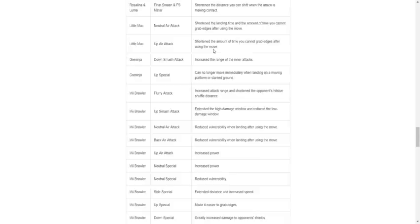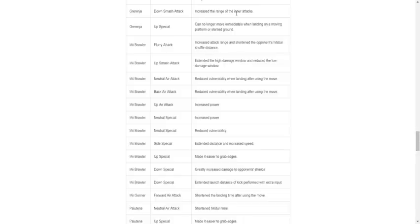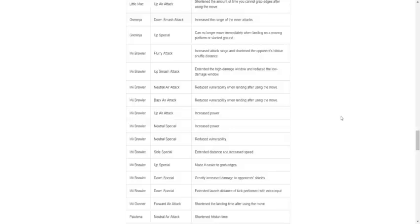Little Mac neutral air and up air — got buffed. Aerial attacks honestly don't matter too much for Little Mac because they're not really part of his arsenal, but they got buffed. Greninja down smash attack: increase the range of the inner attacks — buff. Up special: can no longer move immediately when landing on a moving platform or slanted ground — I want to say that's a pretty big nerf, but we sort of got rid of moving platforms or slanted grounds except for Town and City for legal stages, so maybe not that impactful.